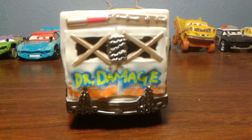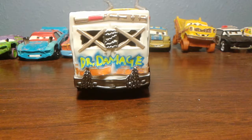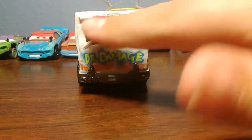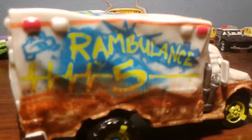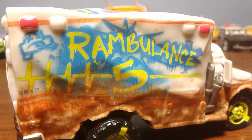The back of Dr. Damage has lots of different details. Right off the bat you can see the boarded-up windows. You can also see some chain right here — there and there — and then headlights again. The other side is pretty similar, except they added on this little guy right here, which is like a dying car decal.